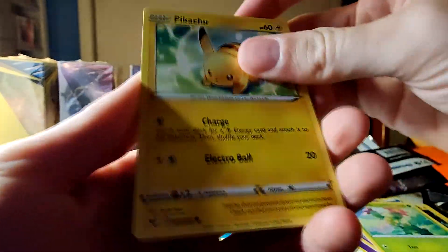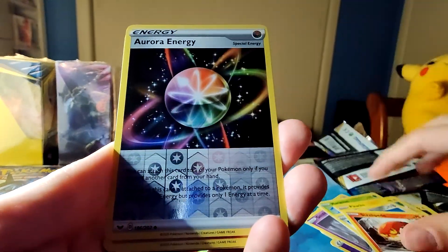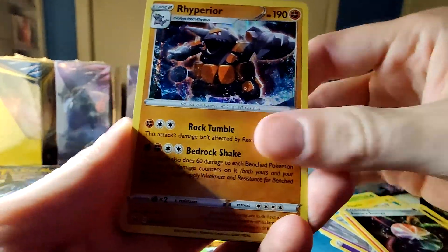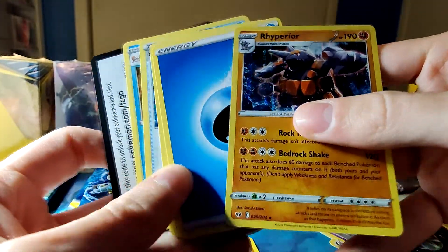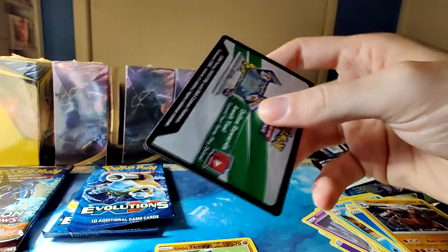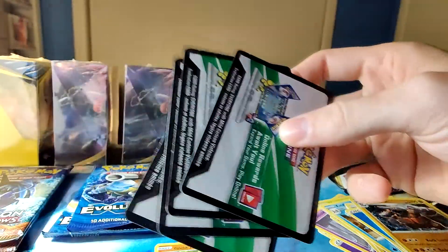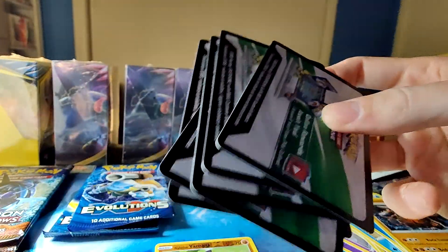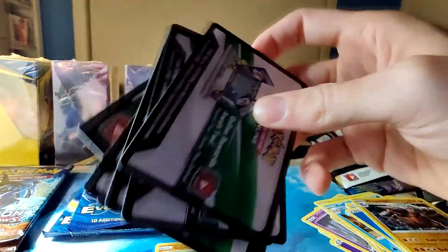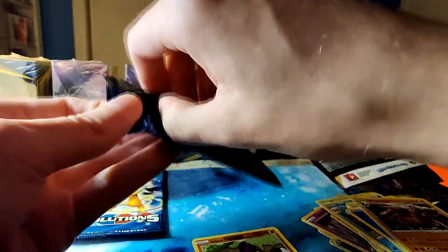RNG is on our side today. A holo Rhyperior. We got two holos also in the packs that didn't have hits. All green codes! Let's just casually pull a holo Charizard now.